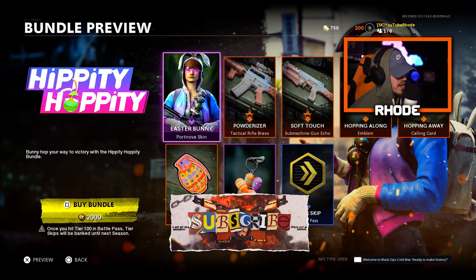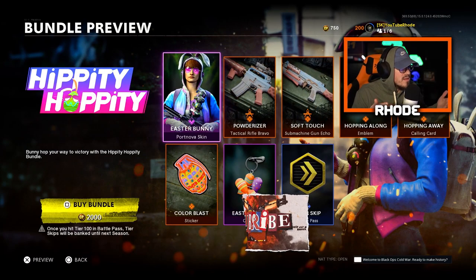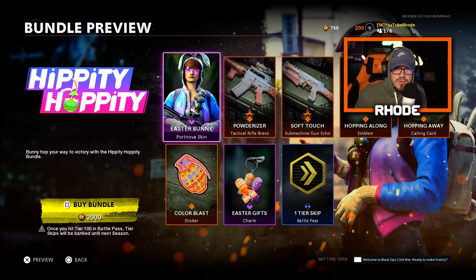YouTube, what it do baby, we are back with another one. Activision, they know what they're doing with these bundles. It's an Easter bundle, but look at the weapons — what is it geared towards? Warzone. J God just said the next meta could be the Bullfrog, and since the AMAX got a nerf, a lot of people are running the M16. Coincidence? I don't know, man — I think they plan this stuff out before we even have any idea.